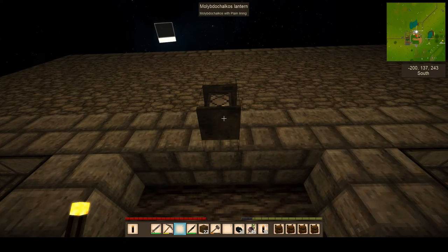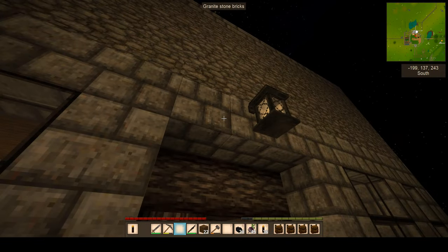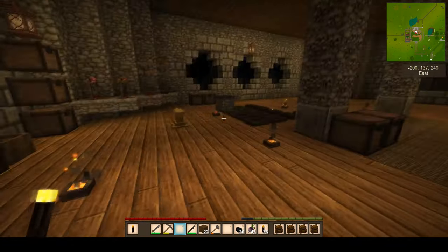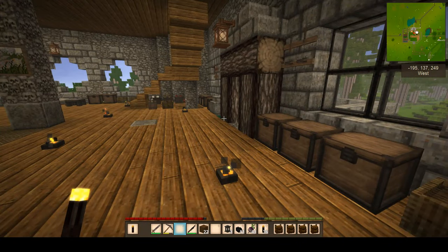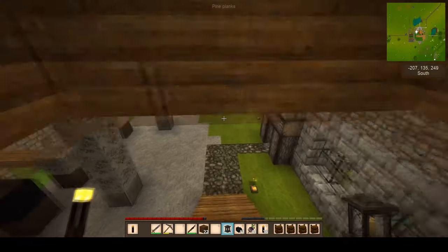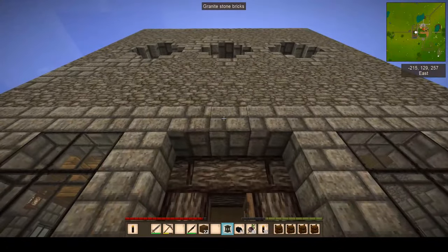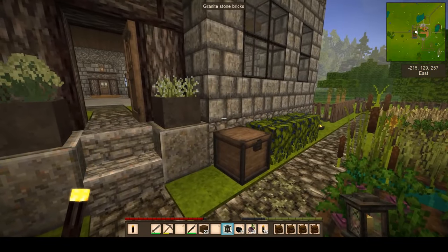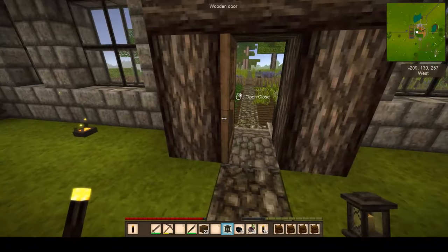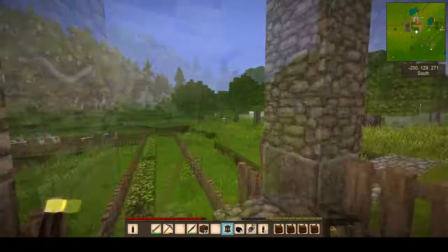Wow, look at that color with the bricks and the glass - perfect! I've got a couple more candles so let me get on with this. I now have three of these beautiful - I'm going to call them lead lanterns. I'm going to strangle myself trying to pronounce the other word. I definitely want one there - that's going to look great at night - and then over here, another one on the outside to light our way home.